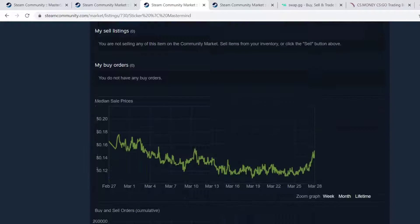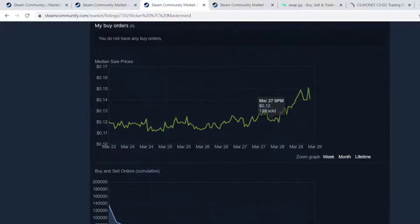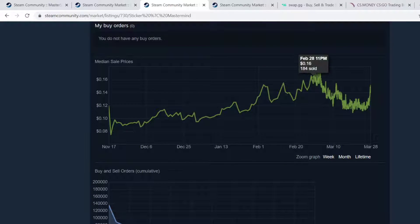What you're going to notice about these stickers is if you look at recently, they were around $0.12. Now they're starting to go up. You're going to want to catch this train real quick because it's going to hit a peak someday in the future. That peak is not going to be near $0.10 or $0.16 — it's going to be up there in the 30s, 40s, whatever. If you look at lifetime, it peaked before and went back down.